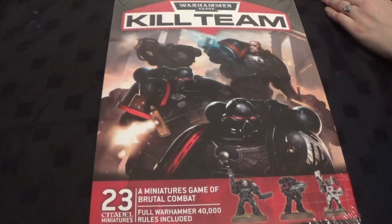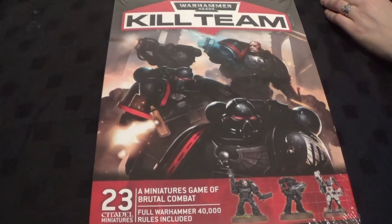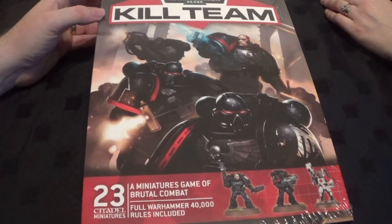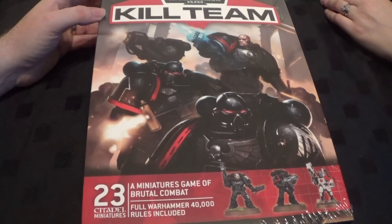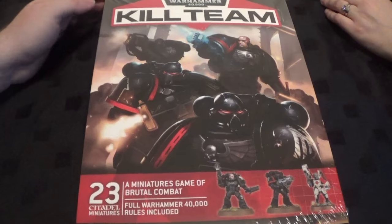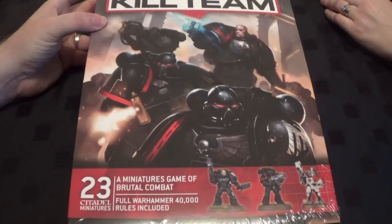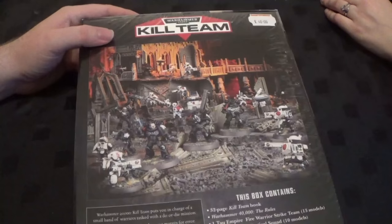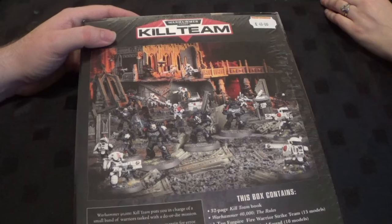Hello and welcome to Pantheon of the Geeks. You've joined us for an unboxing of Kill Team — Raven Guard versus Tau in this particular case. Claire has actually claimed the Tau now. She just blurted out "mine!" — was going to paint them but never mind. I want the Raven Guard anyway, so we may as well split it between us. This is Kill Team. A nice new Kill Team box, and there is the price from Games Workshop: £40.